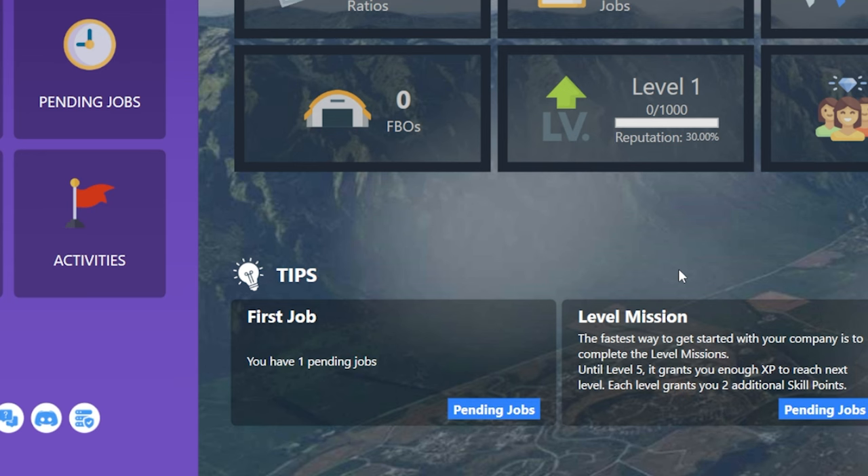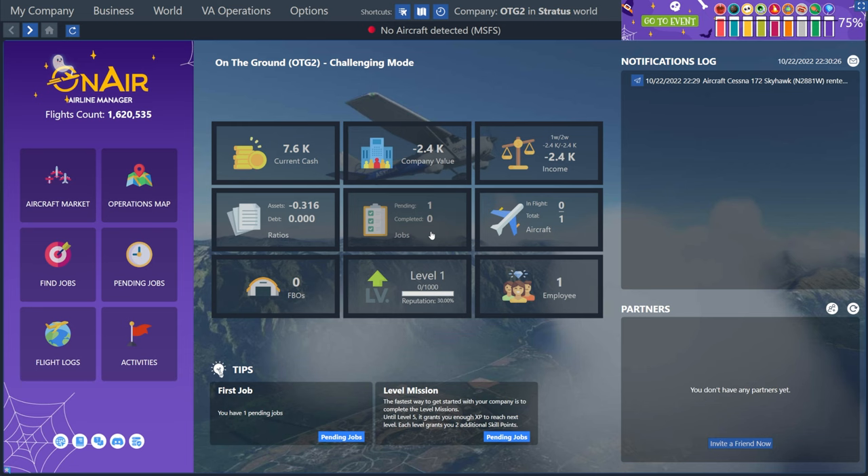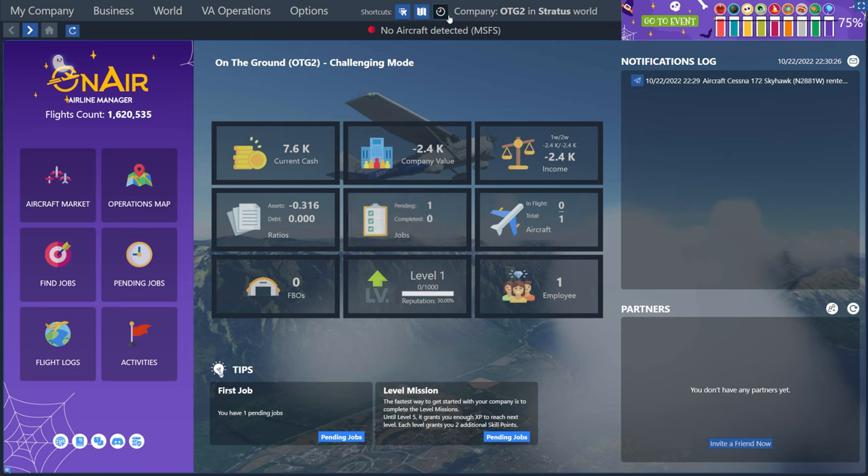And then we're going to look back at that little tips section at the bottom to see what it says we should do next. And it's pointing out that we now have one pending job. We can also see that here in the middle where it says jobs — it now says pending one. And next to it, we can see we have one plane rented. Another quick way to get to the pending job screen is by using this little shortcut bar at the top. The first one is for your plane list and the last one is for pending jobs, so this is a quick way to get to our pending jobs list.